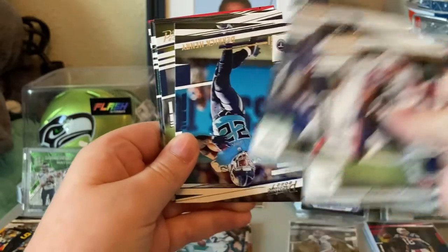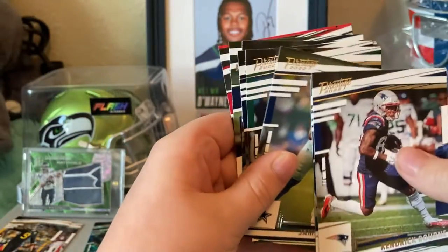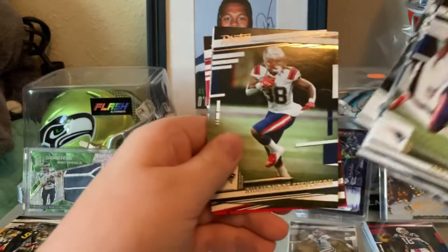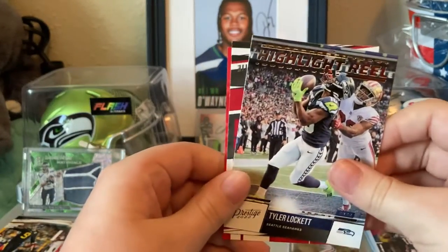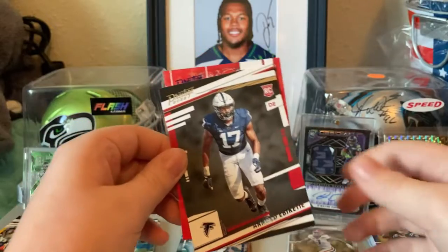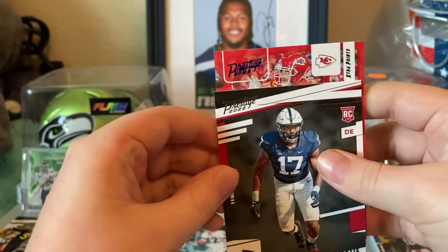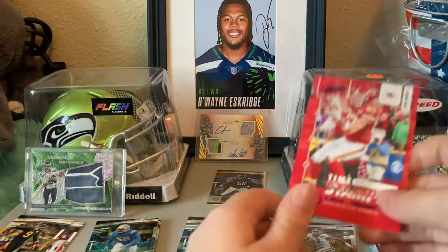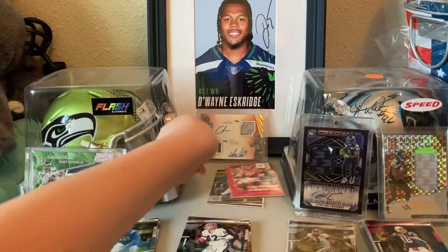We've got Bourne, Locke, Henry. This pack has one upside-down card — Washington, Uzoma, Greenard, Perryman. And then we've got Ramondre Stevenson, Tyler Lockett Highlight Reel. Looks like we've got our last numbered card in here — looks blue. We've got Arnold, Ibuokitty, and another Timestamped Kelsey out of 299. Let's get that one sleeved up.